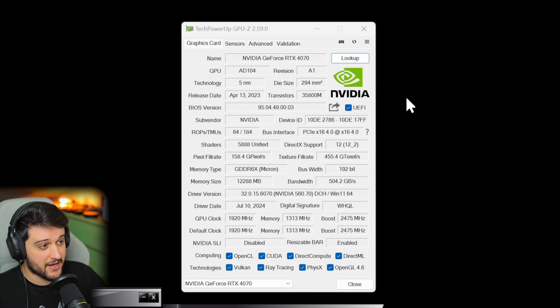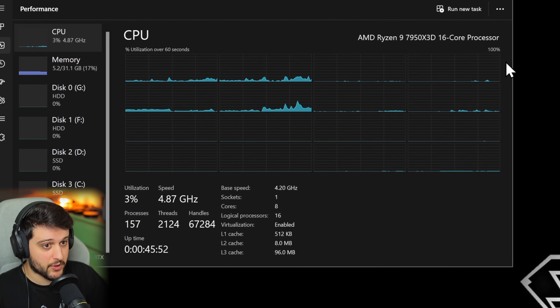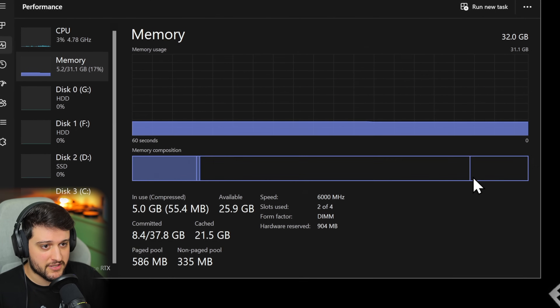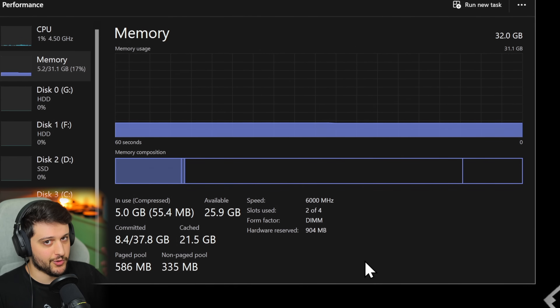You can see all of its specs right here in TechPowerUp's GPU-Z. Resizable BAR is also enabled, and on the left we're pairing it with a Ryzen 9 7950X3D with half of its cores disabled, so it's basically the same as a 7800X3D. On the memory tab, we're using 32GB of DDR5 6000MHz RAM in dual channel. Let's get into it, shall we?